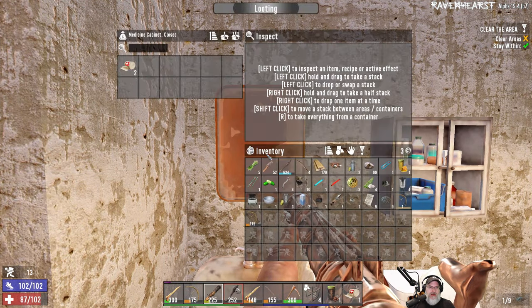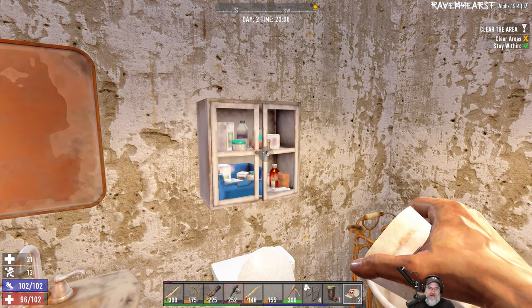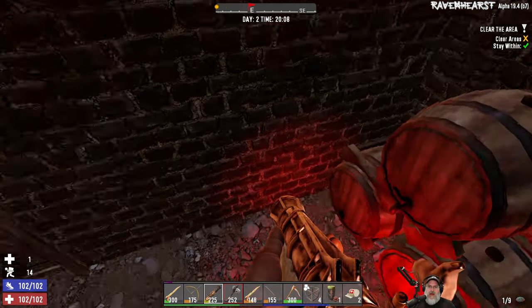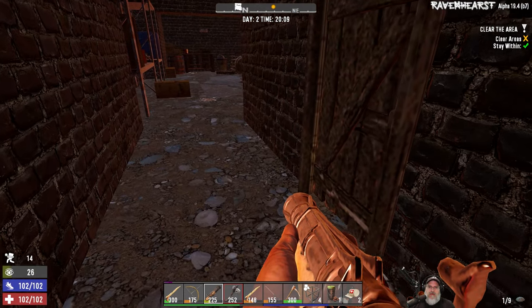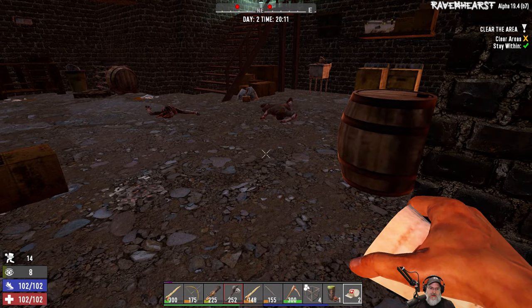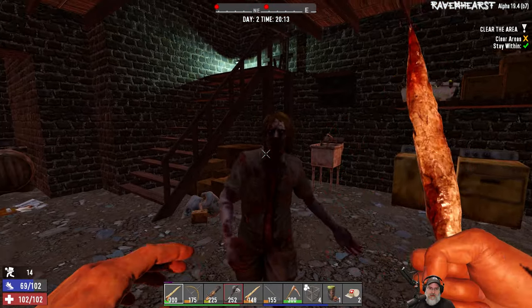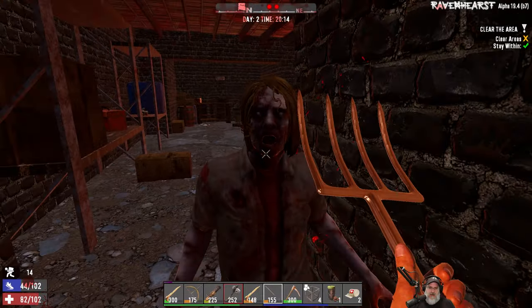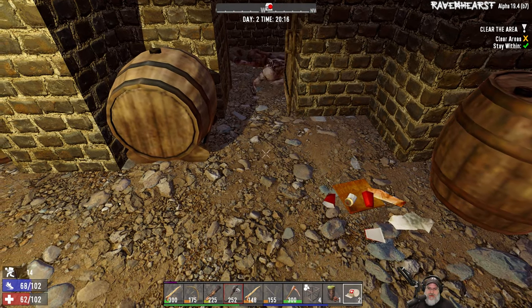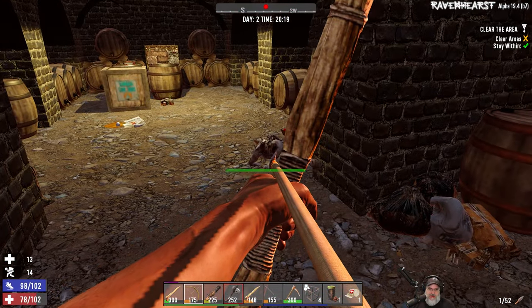We haven't even gotten to all the fat loot yet, we gotta hurry, man. Let's actually use one of those right now so we have max health, because we have a bit of a fight downstairs. Now can we get a little bit of stealth? Oh okay, one of our zombies is just a crawler, so these guys are not as bad as before. Let's still see if we can get a stealth shot though. Nope, so much for the stealth shot. Oh, I got stuck on the wall. That was close - I guess we better take another one of these. We don't want to risk a broken leg with this guy, so we're just going to use the bow on him.